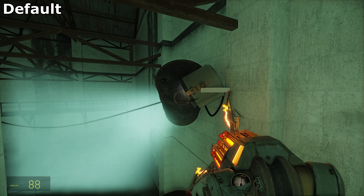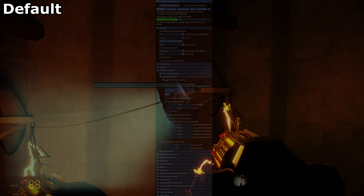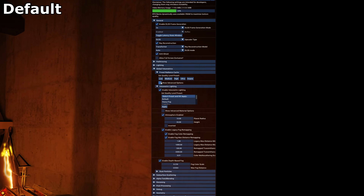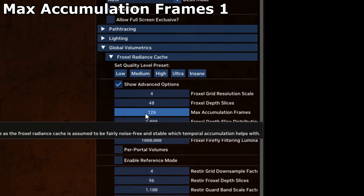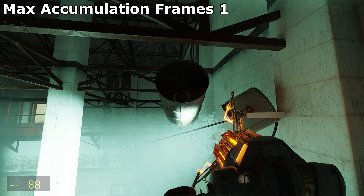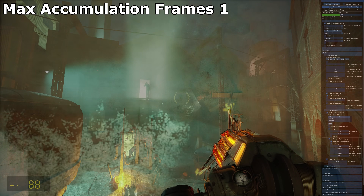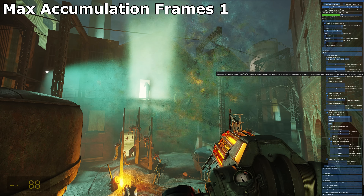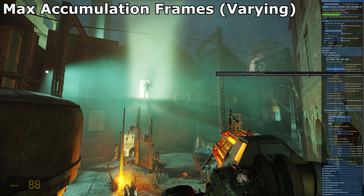As I pointed out in my first video about this, how long it takes for the volumetrics to update once the light source has been covered is determined by this slider, which by default is set to 128. Set it down to 1 and you can see what happens — the volumetrics will update in real-time. The higher the slider, the more stable they look. 32 is a good one to start at, though you can get down to about 16 before it becomes obviously flickery.